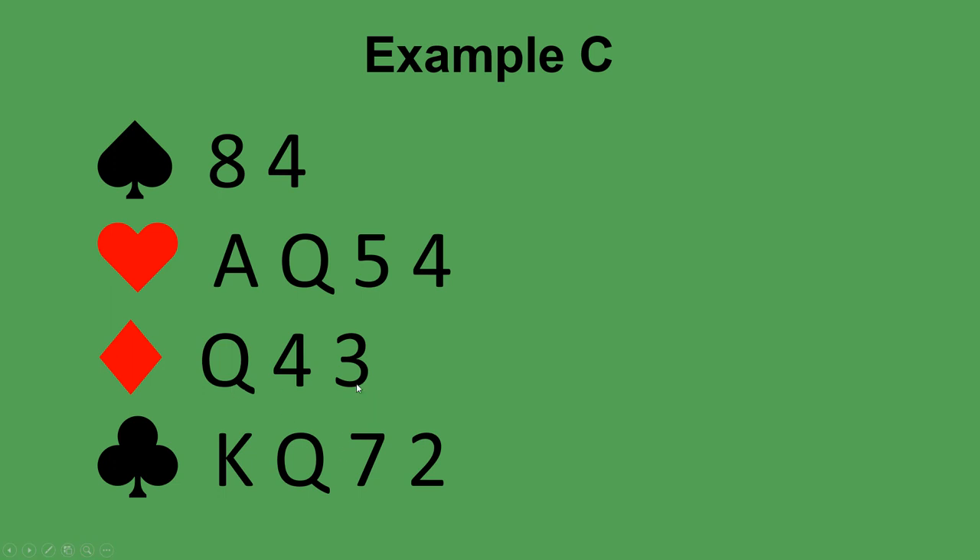If your partner opened one diamond, you want to bid one of your four card suits up the line — the next suit above diamonds is hearts, so you bid one heart. And if your partner opened one club, you again bid one heart; even though you don't know if you have a fit in clubs, you prefer to look for a fit in a major. It's unlimited, shows at least six points, and it's forcing — your partner has to bid.